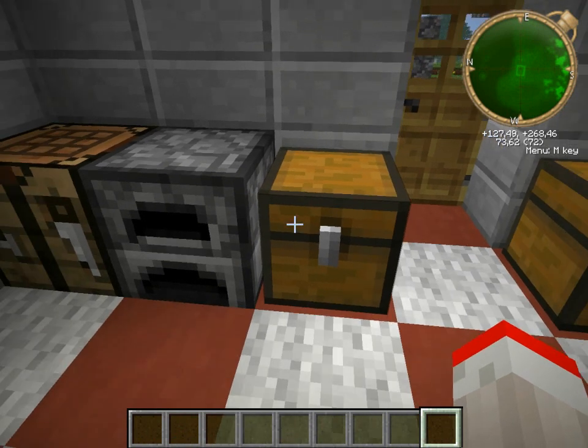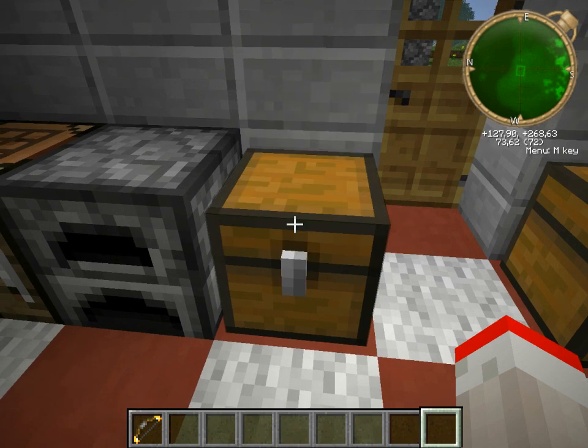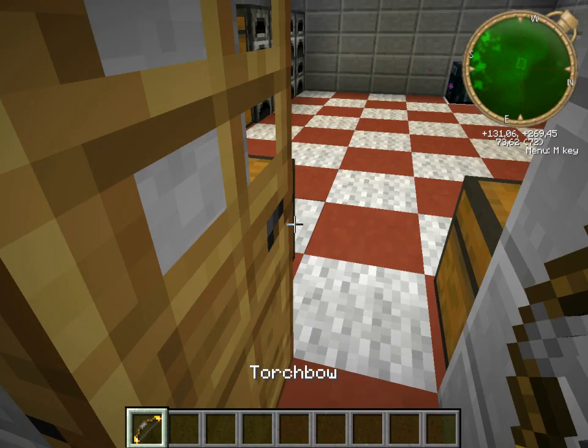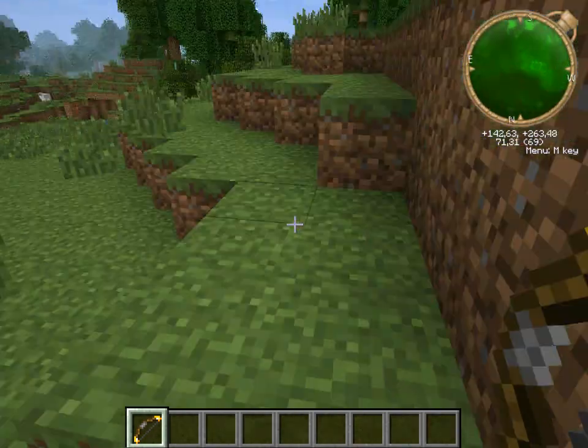First of all we got the torch bow mod, and basically what that adds is a torch bow that is crafted with one stick, two coal, and one string. This torch bow is pretty useful actually.